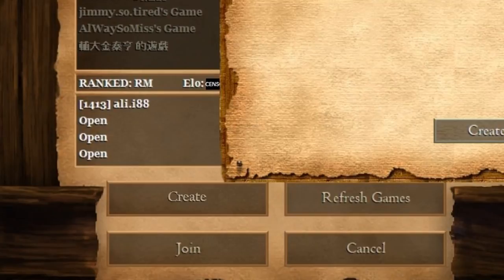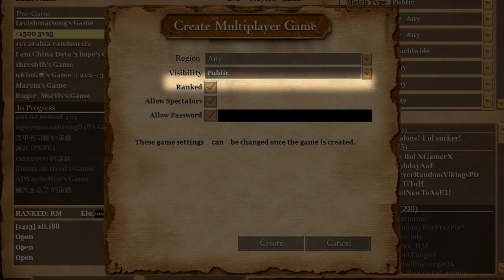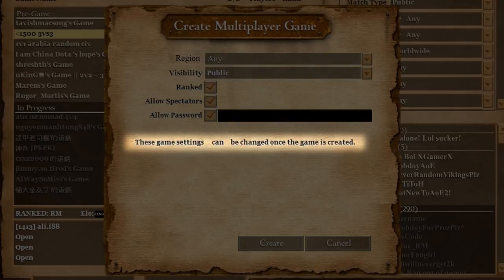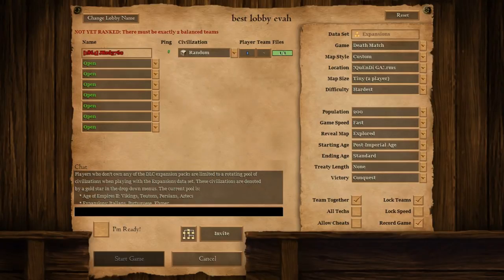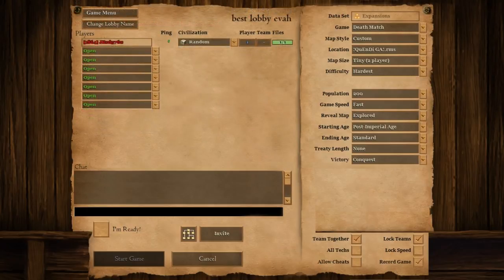When you click on Create Game, let's have a pop-up menu with options to set visibility between Public, Invite, and Friends; set ranking on or off; set a password; allow spectators; and set your region. Unlike Age of Empires 2 HD, these options can all be changed later. I think you could also move and resize a few things to make room for new additions — make the chat box a little smaller, move some game options around, and move the players slightly higher to make room for other things.